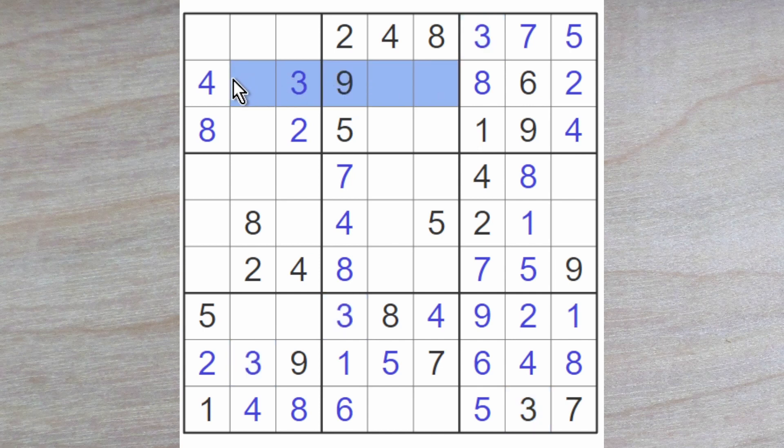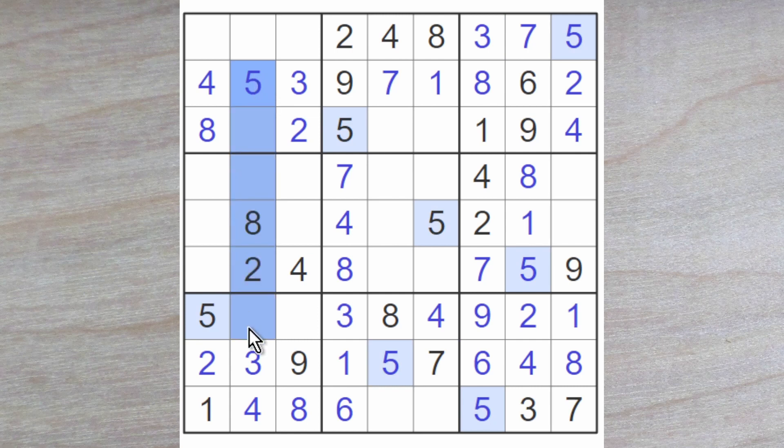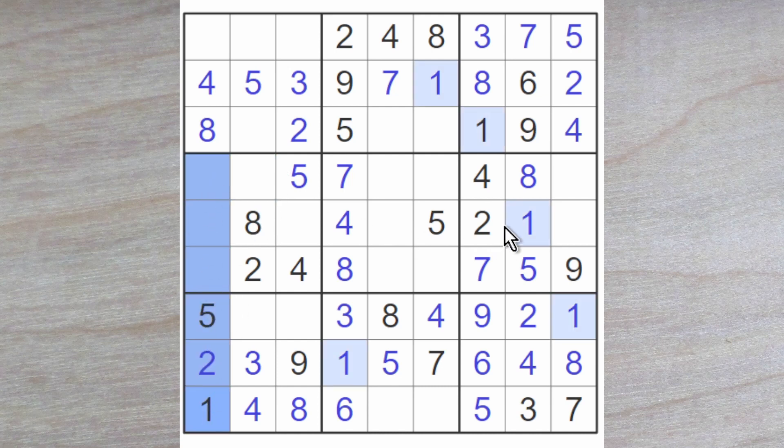1, 7, 5 for these squares here. And there's a 5 and a 7 blocking up here, so this is a 1. This is now a 7 and 5. There's a 5 blocking up here, so this is a 7 and therefore this is a 5. The 5 blocks down, the 5 blocks up, the 5 blocks over — the 5 goes here. And I do remember that one of these must be a 1, because this 1 blocks up and this 1 blocks over, and therefore this is a 1.